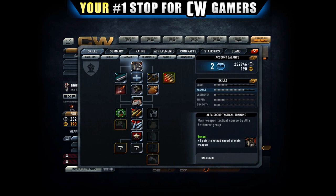If you start off with Alpha Group Tactical Training you can end up with the best weapon in the game. It's also going to give you a five-point reload speed boost to your main weapon, which is quite significant. I really like it, so I definitely recommend you go with this as your first perk.